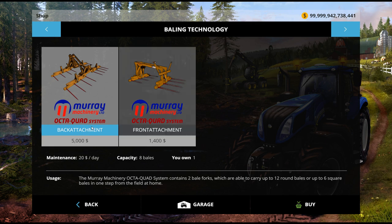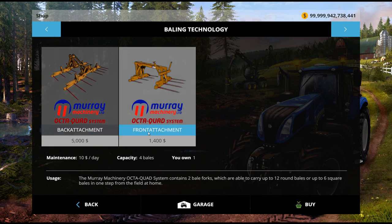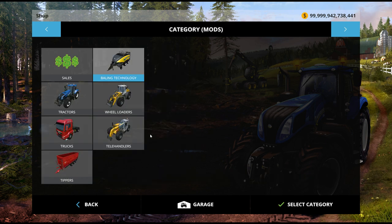So the back one holds eight bales and the front one holds four. Let's get this done.